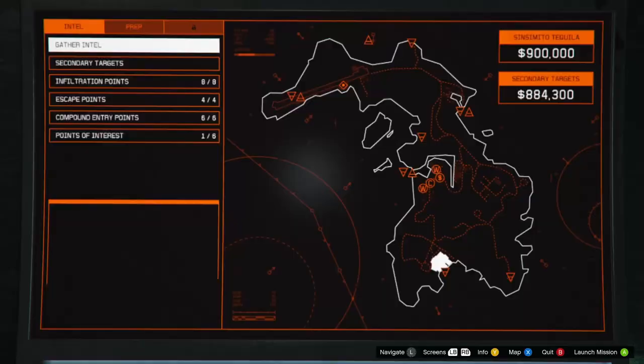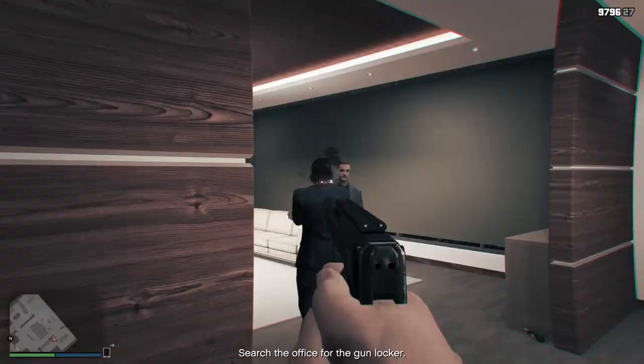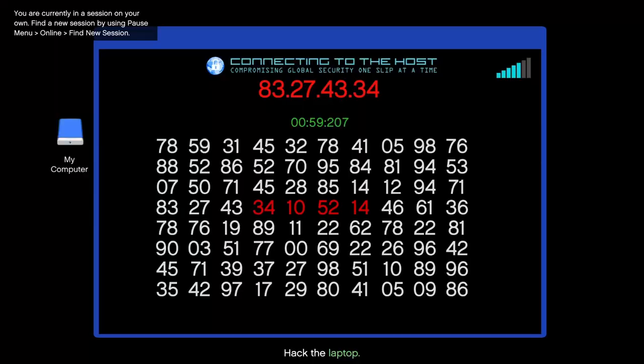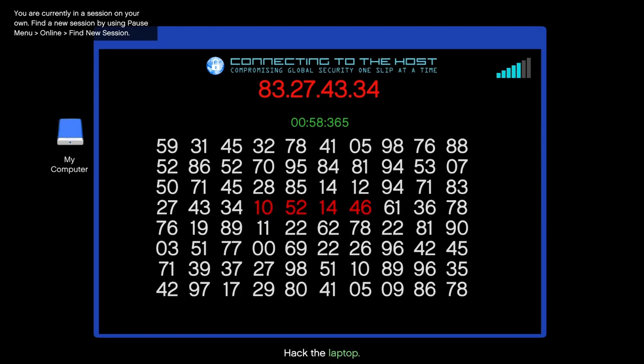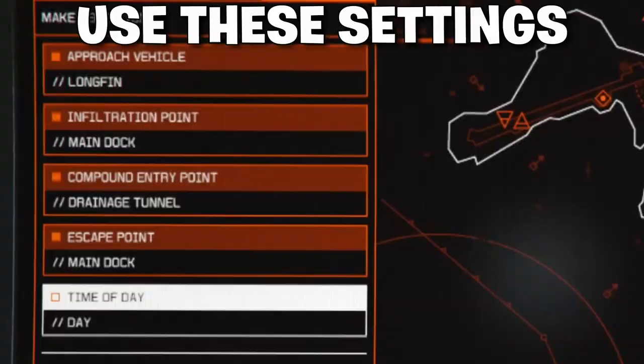For weapons, make sure you buy suppressors and do the Conspirator. I was lucky and got the office, so I entered from the roof, killed them silently, hacked the computer, got the weapons, and headed back. After that, do not do any distribution missions — those are just a waste of time. Just go ahead and start the heist.